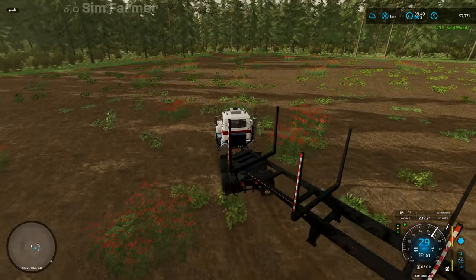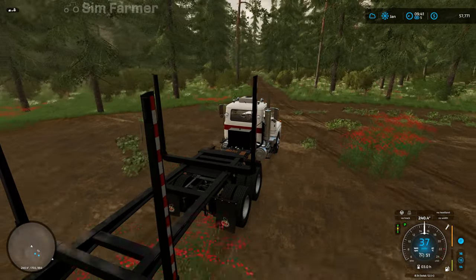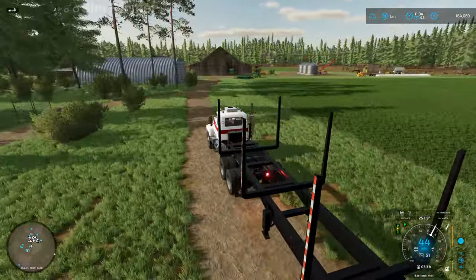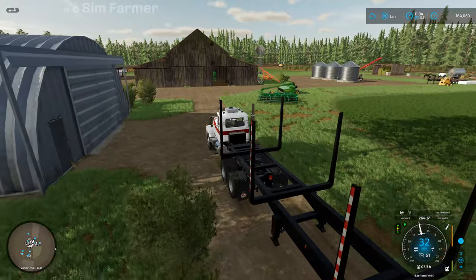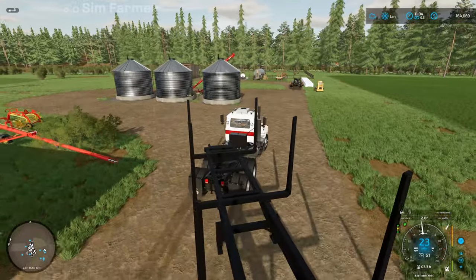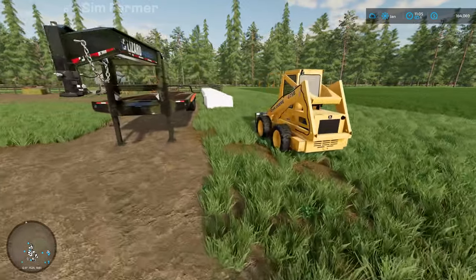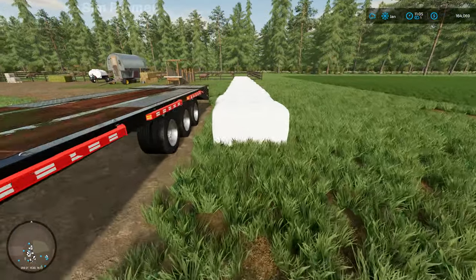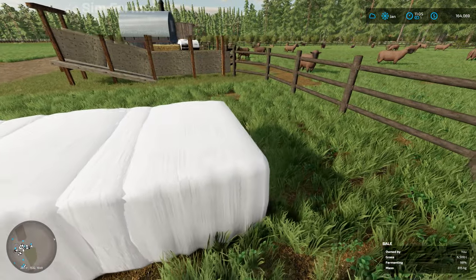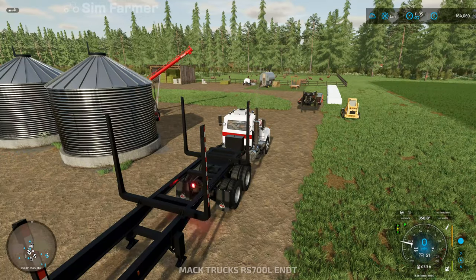I'll go and finish getting the rest of the eight metres all loaded up and get those sold, then we can start cutting some sixes. All the eight-metre logs have been loaded up and sold — we're up to $164,069 now. I'll just double-check the silage bales and see if they're ready yet. 97%... 98%, so still a little bit longer but they're not too far off.